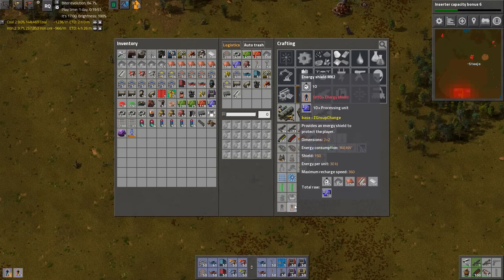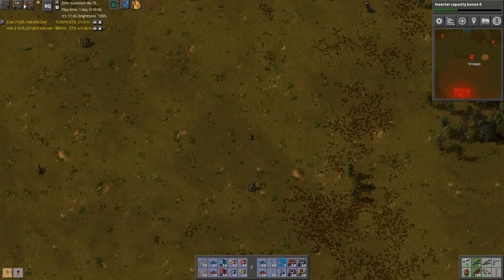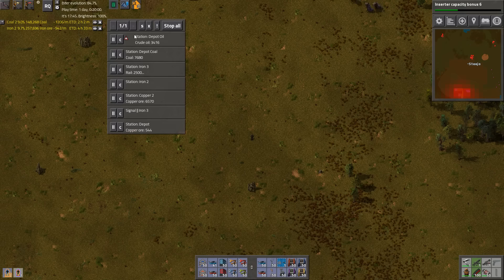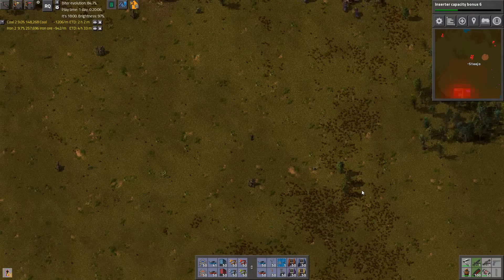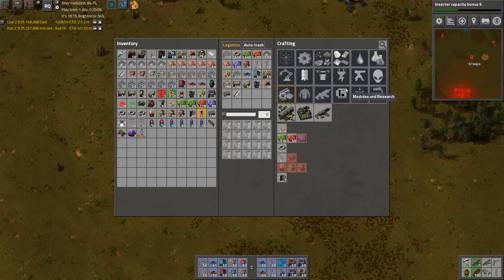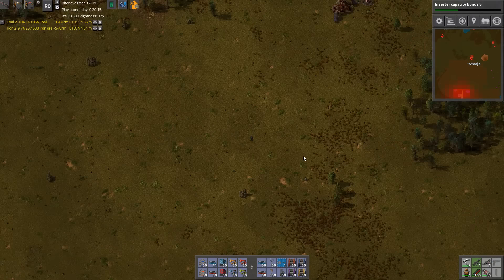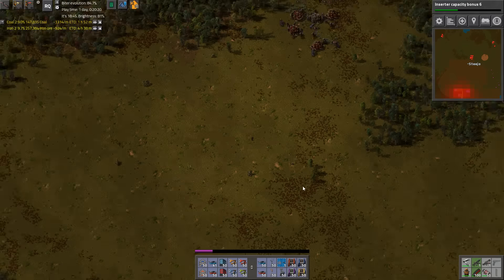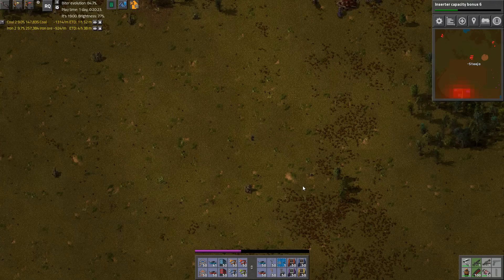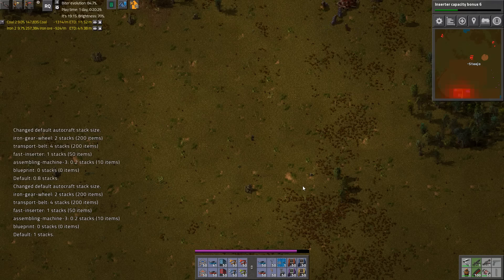Our processing units are upgraded to speed 2s and productivity 2s. That's so good. I was doing some reading and someone made the argument that you pretty much should never even use efficiency modules because they're too expensive relative to just making more solar. An efficiency 1 module costs five advanced circuits and five electronic circuits — that's 15 iron, 32 copper, and 10 plastic. Whereas a solar panel is 15 iron, 27 copper, and five steel, so you're not spending any plastic. You've gotta build accumulators too, but it's still cheaper than trying to reduce power usage.